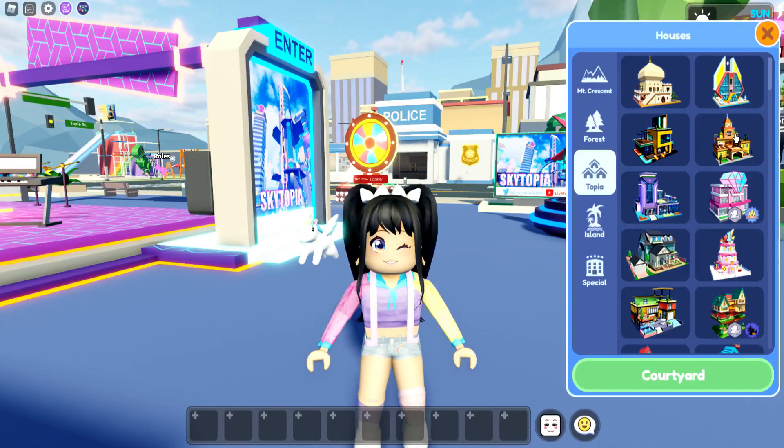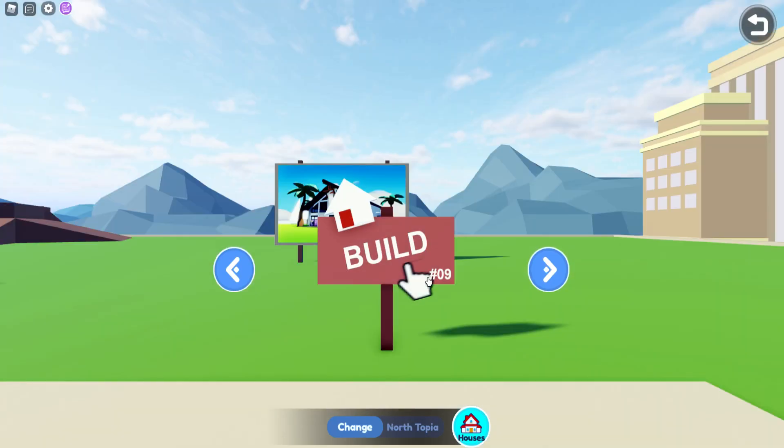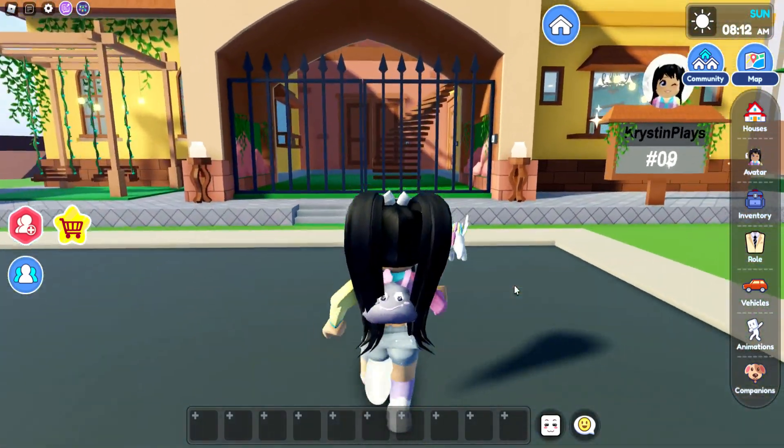All right, you guys! If we go over, we have the brand new Encanto-inspired looking home. We're going to go over, place this in, and of course let's stop the clock. Let's pull this down and there we go — we can get rid of this.